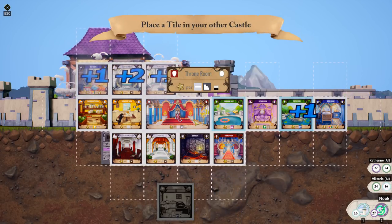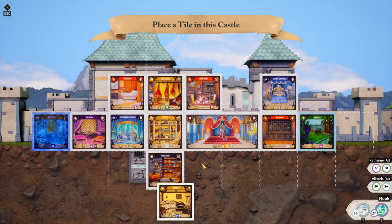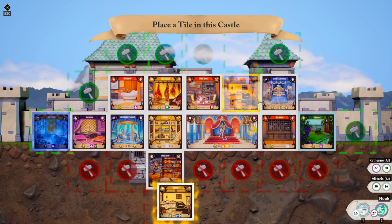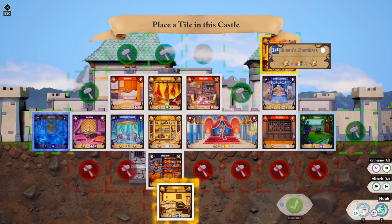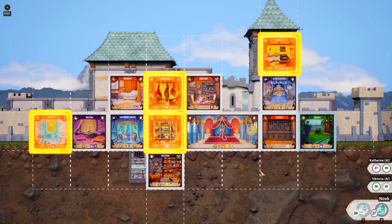I keep clicking thinking it's going to just bring it bigger so I can see the card, but nope. And then the crepery is going to go next to the sleepy room, which was going to be right here.